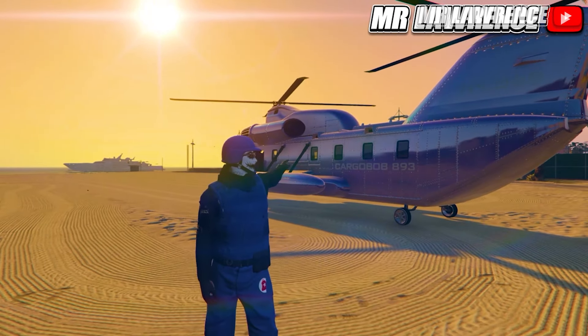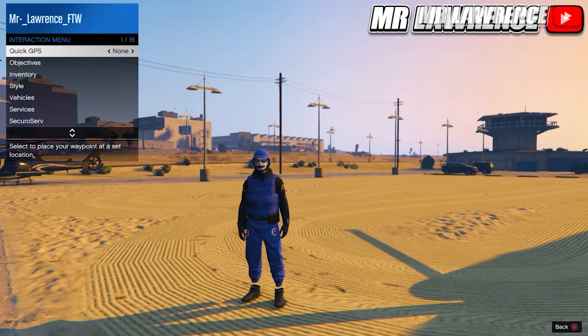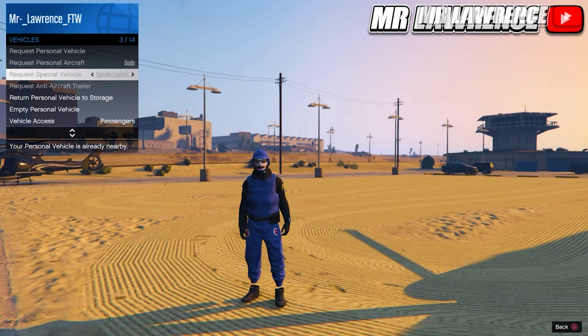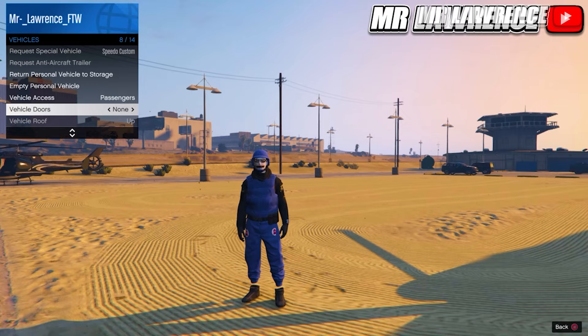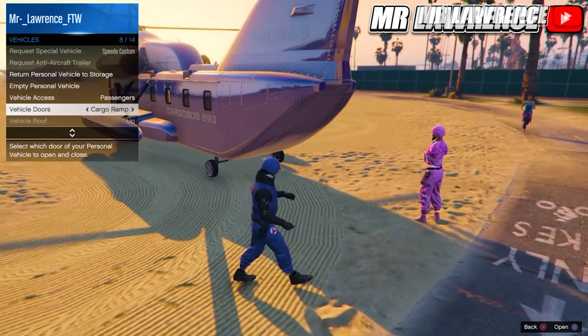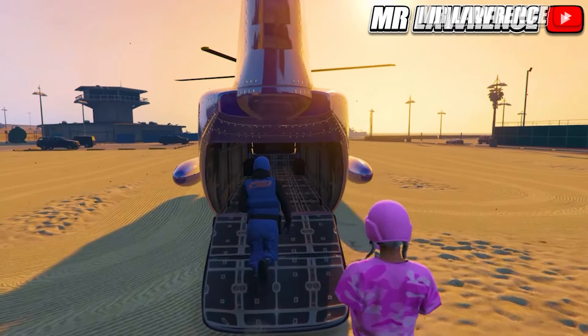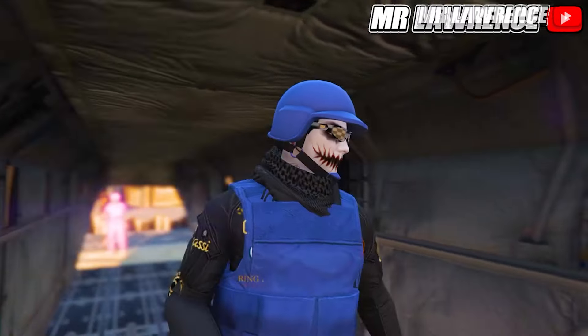If you own a Cargo Bob, Titan, or Bombushka, you can actually open the cargo ramp. Open your interaction menu, go to Manage Vehicles, scroll down to Vehicle Doors, and scroll through until you see Cargo Ramp. Confirm it and it will open. You or your friend can go inside, but you can't fit a bike for some reason — there's like an invisible wall. You can also close it again.